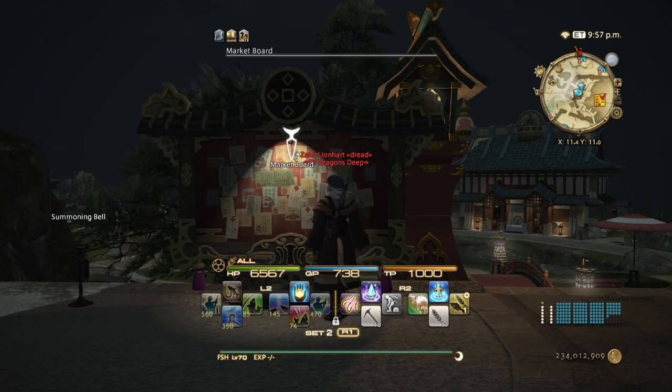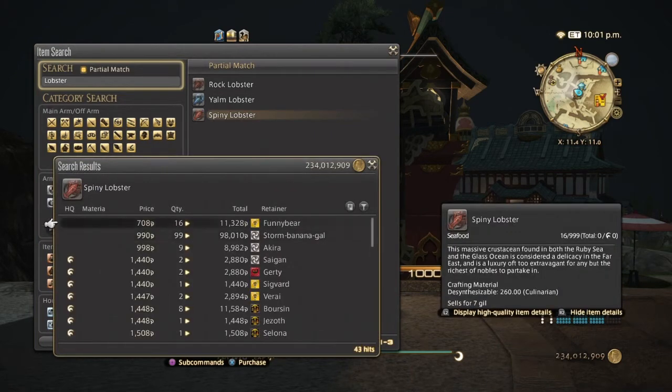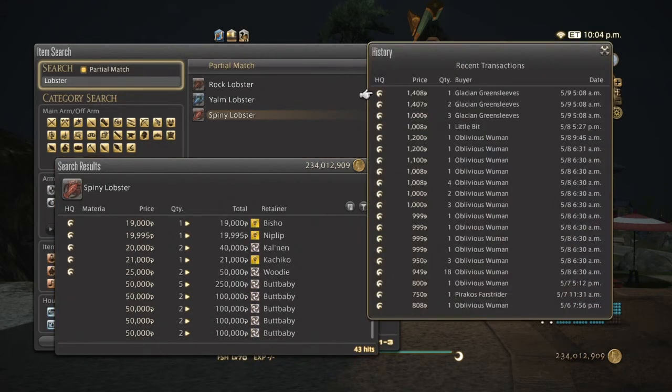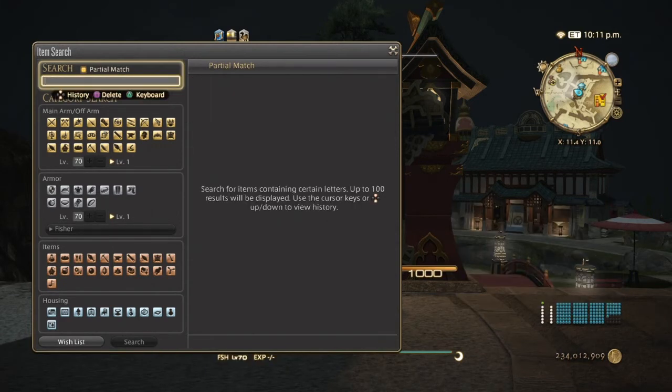A large size gig is needed for those. Now the last good one is going to be the spiny lobster, used to make the onigara yaki — gotta love those names. Normal quality goes from 700 to 1000 gil, and high quality 1440 up to possibly 25,000. They've been selling pretty decently over the past couple of weeks, mostly high quality from pretty much one person, which is pretty good. You use a normal gig size for the spiny lobster.